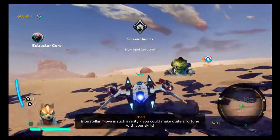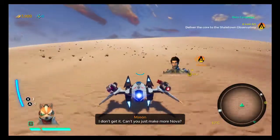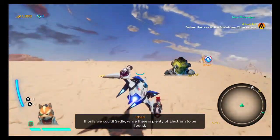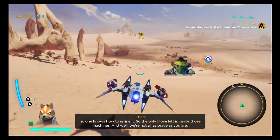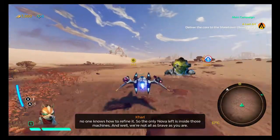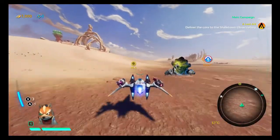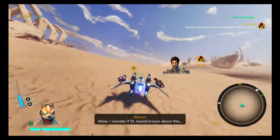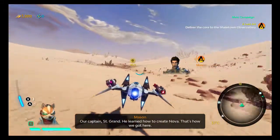Interstellar! Nova is such a rarity — you could make quite a fortune with your skills! I don't get it — can't you just make more Nova? Quite a fortune? Please! We overcharge Coronary on a regular basis! So the only Nova left is inside those machines. Let's head back to the Equinox. I wonder if St. Grant was above this. Our Captain — St. Grant. Let's get back to space.